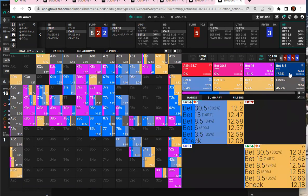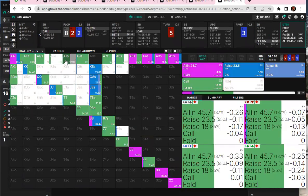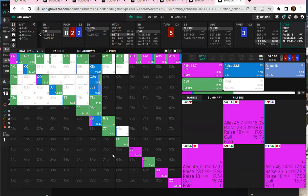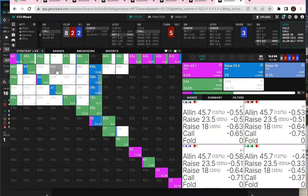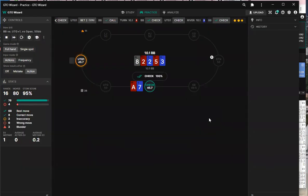Why are you over-betting a lot with king-nine, queen-nine, jack-nine? You always have to think about getting better hands in your category to fold. So when you have jack-nine, if you get jack-ten or queen-ten to fold, that's really good — you're unblocking the hands you're targeting to fold: jacks and tens.